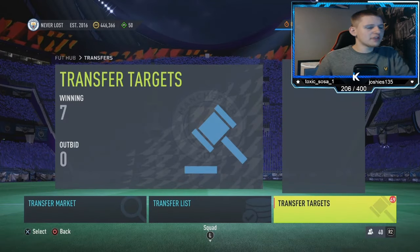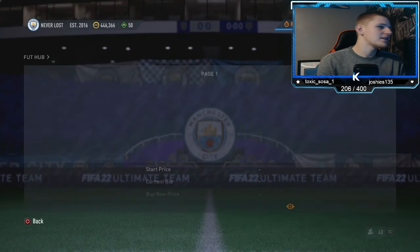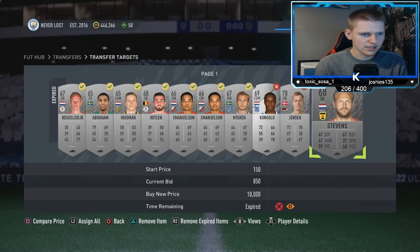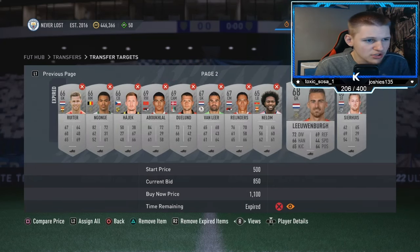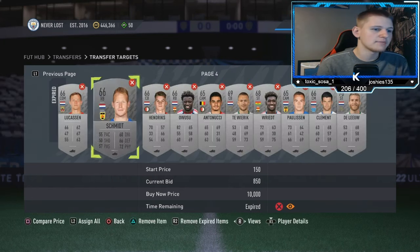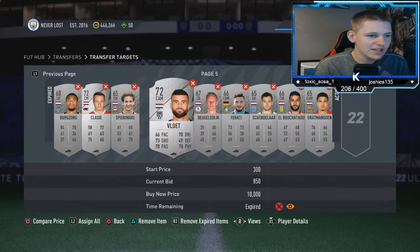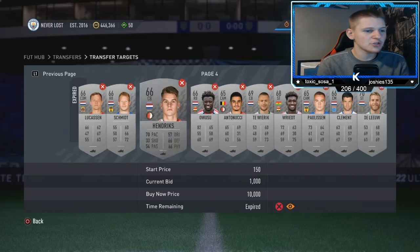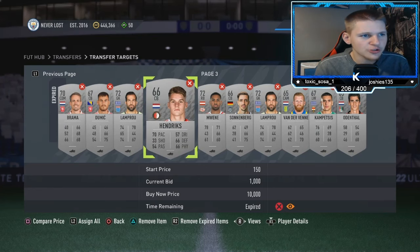We are back with the players we bid on — we ended up getting only seven of them. If that happens, go through all the players you lost and work out what you lost them to. Looking through these, 850 looks like a common theme. So next time I would personally bid 850 — you're going to get a lot more. I think we lost probably about 60 to 70 percent of bids to 850.